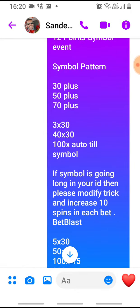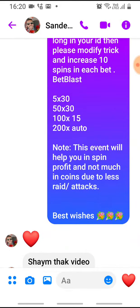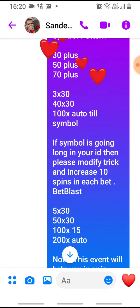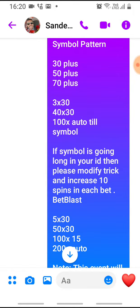Sandeep Bhai's opinion is 30 plus, 30 plus, 50 plus, 70 plus. You have to start at the shop at bunk bed. Press 3x 30 spin, then 40x 30 spin, then 100x auto until the tau symbol.